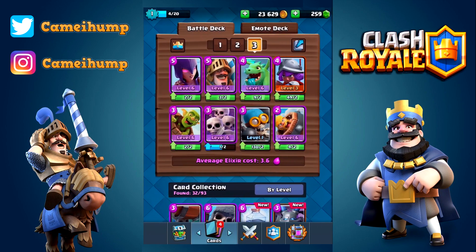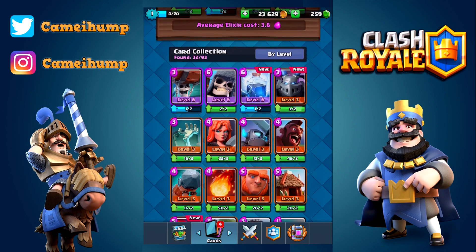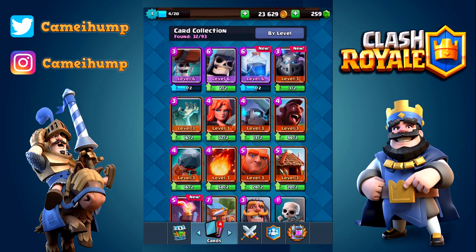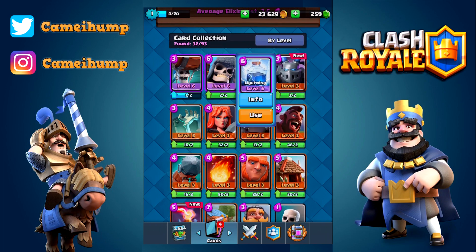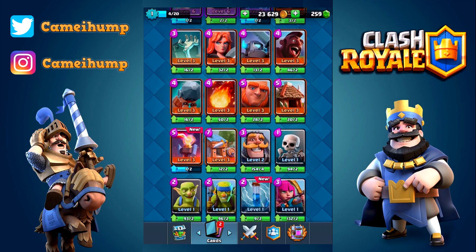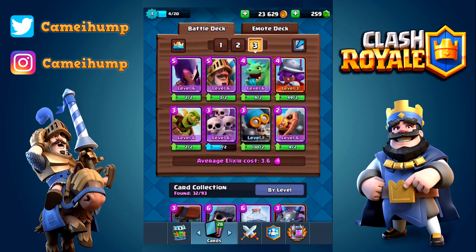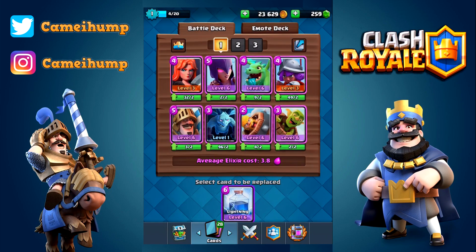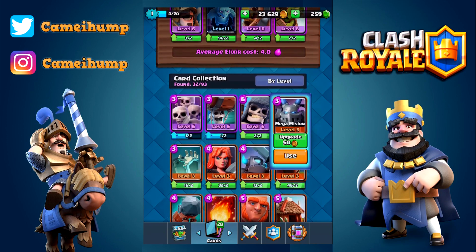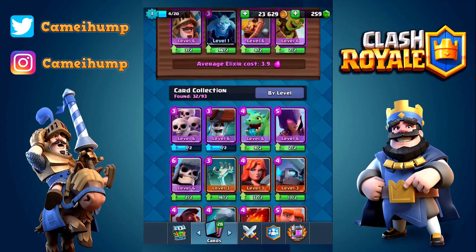Way down the line, but we are not anywhere near that. So these are the new cards. We did unlock a lightning spell — that was either from a crown chest or maybe a free chest while we were away. Also, we have the mega minion at the top: lightning, mega minion, the inferno tower, zap spell — and that is it.